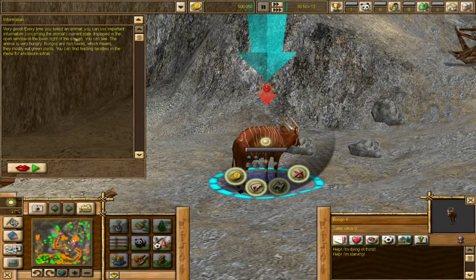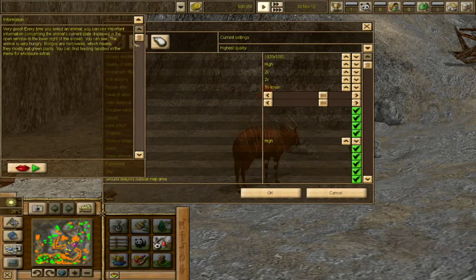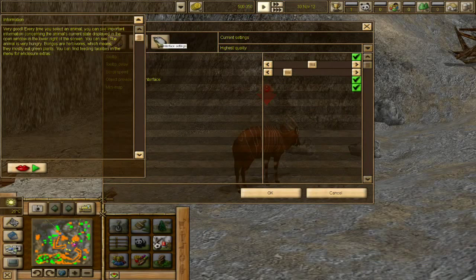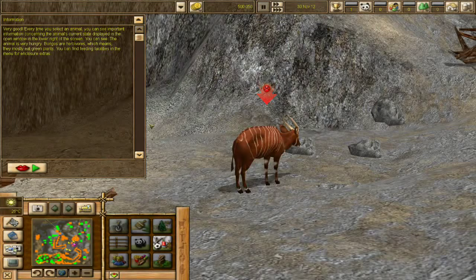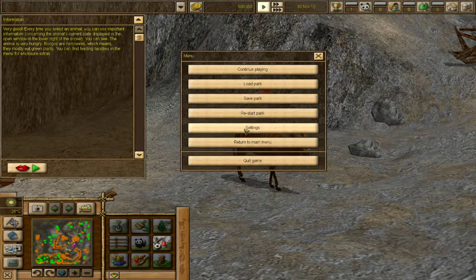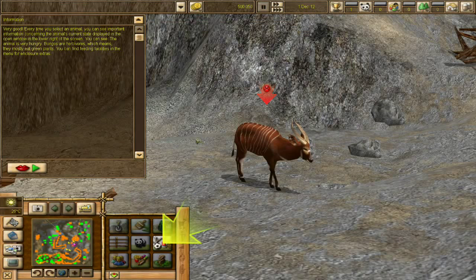Very good. Every time you select an animal, you see important information concerning the animal's current state. I really appreciate the assistance — but I need to turn down the speech volume. I did it. So first things first — I think I forgot to save the settings. There we go, that's better.